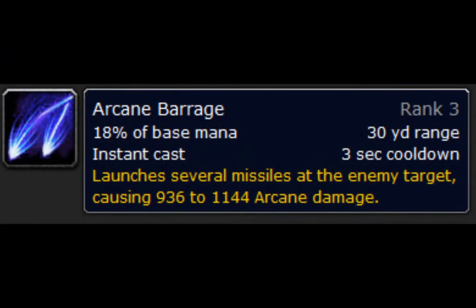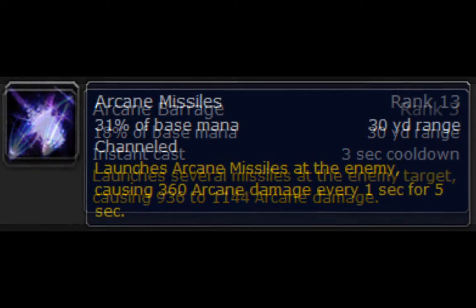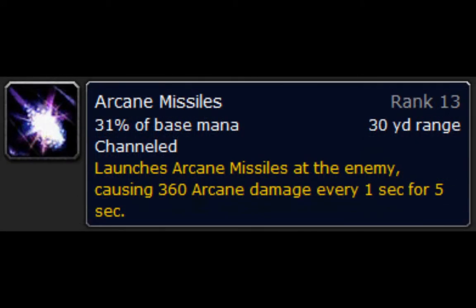Arcane Barrage is an instant cast Arcane spell commonly used to remove the Arcane Blast debuff if Missile Barrage hasn't proc'd yet. Arcane Missiles should only be cast when you have the Missile Barrage buff, and either no Arcane Blast stacks or at least three Arcane Blast stacks. I'll leave the theorycraft out of this, but that's the generally accepted rule as I understand it.